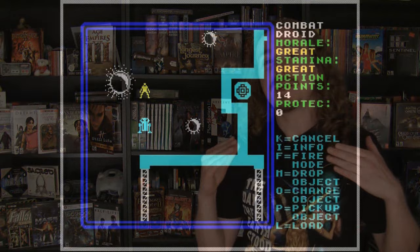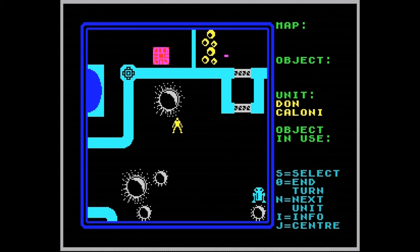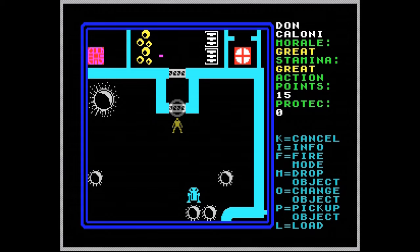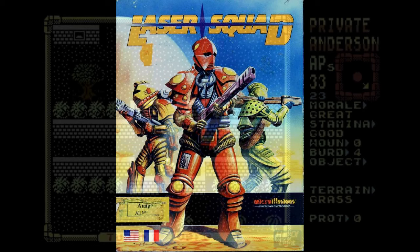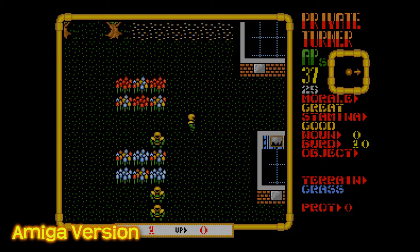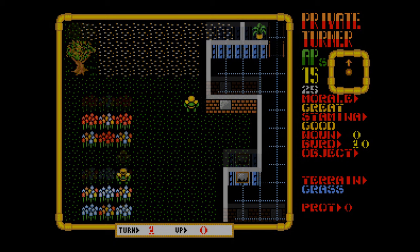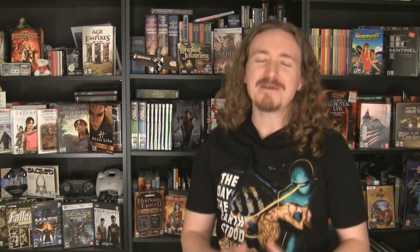Julian had programmed plenty of earlier strategy games, mostly for British computers. A 1986 game called Rebel Star was published for the ZX Spectrum and a few other platforms. It already had a lot of the strategic elements that would show up in later games, but it was two-player only — no computer-controlled opponents. That was made up for in a 1988 game called Laser Squad, which was even more popular, ported to all sorts of platforms including the Commodore 64 and the Amiga. When Julian was designing a sequel to Laser Squad, that sequel is what ended up becoming XCOM.